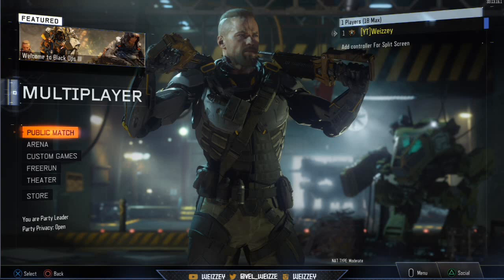So anyway guys, there you have it — now I've got a prestige. You can see it on the top right-hand corner: Prestige 1, Level 1. That's what just happened when I prestiged. I just wanted to show you guys what happens and what you're going to get yourselves into when you prestige.